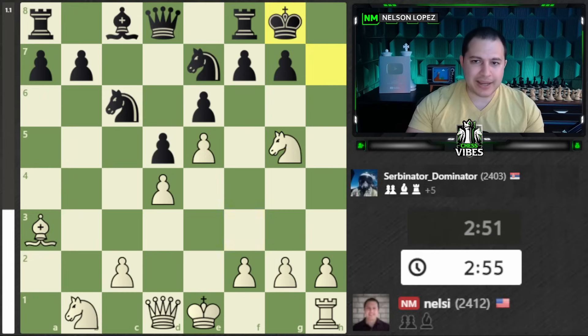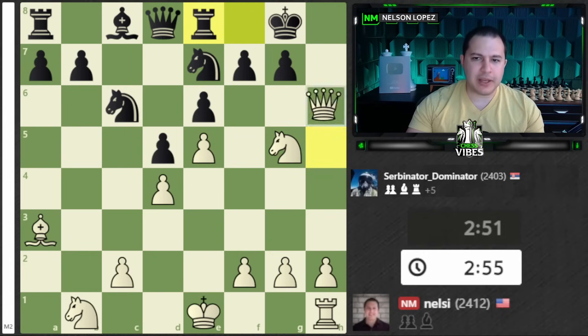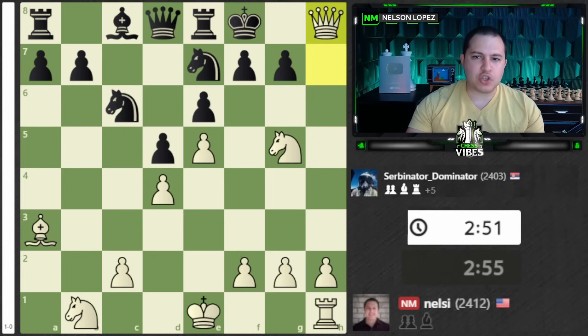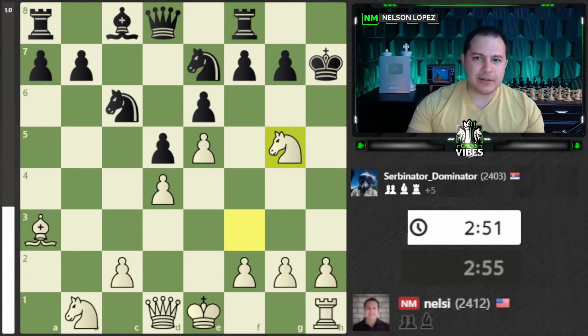A lot of times you can sacrifice the Bishop. After they take you, you follow it up with the Knight check and it unleashes your Queen. If Black's not careful, they just get checkmated. For example, if Black just casually goes back here, the game is over - it's checkmate in five moves and there's no way Black can stop this. Even if they try to make an escape route for the King, we come down and this is checkmate because this Bishop - remember I talked about this - is playing a role Black can't defend with the Knight.